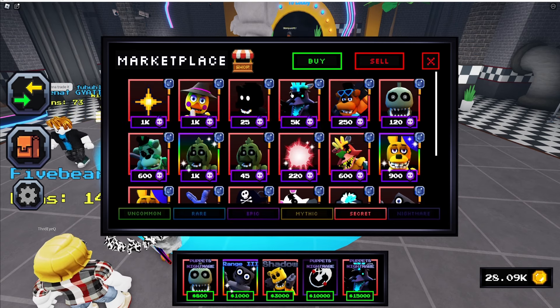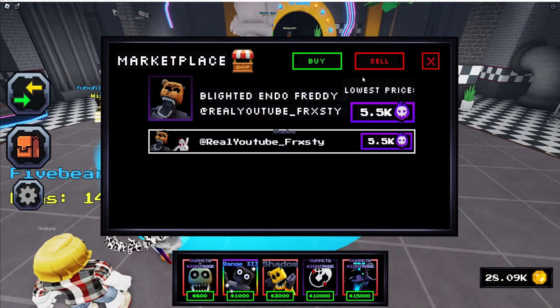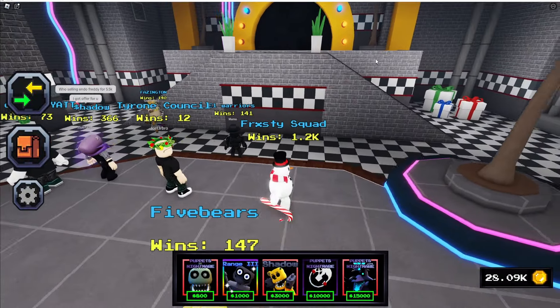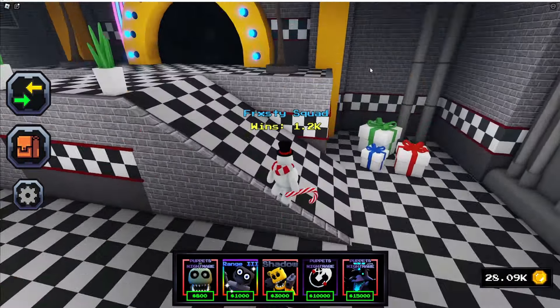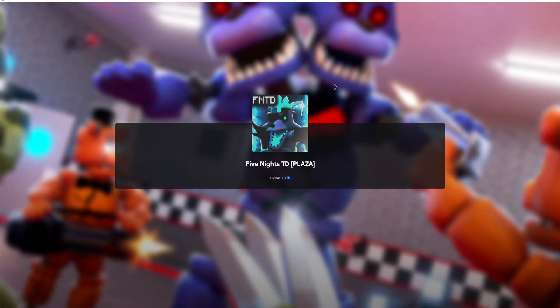Somebody's selling the new Abyssal Foxy for 5k souls. If you go to nightmare, I'm selling mine with shadow. The trading plaza is really cool — it's a great way to make souls. Essentially you're selling your units for souls, which is what I expected.